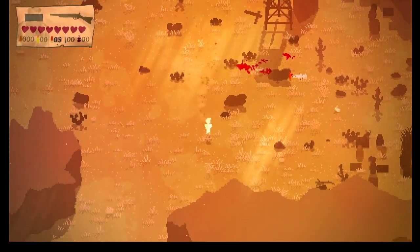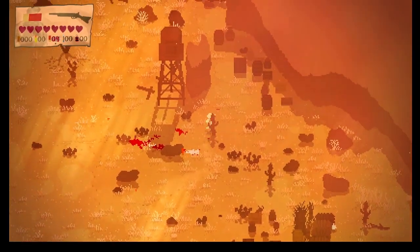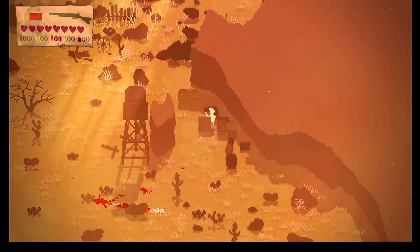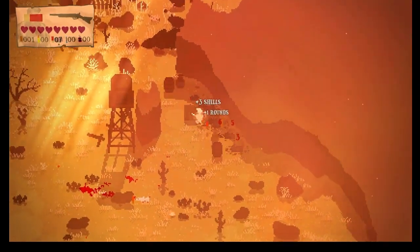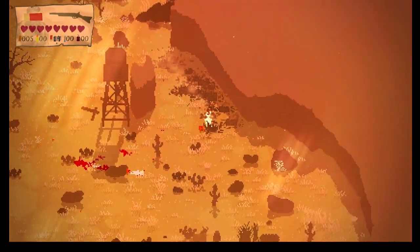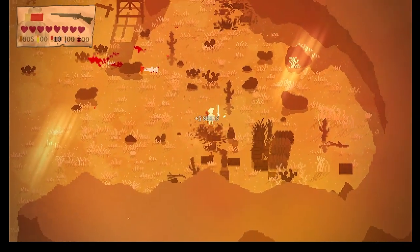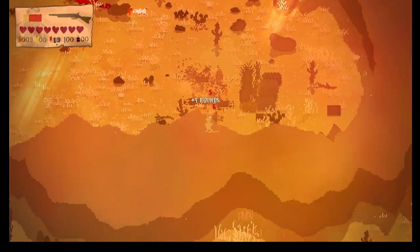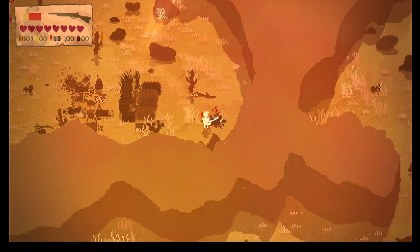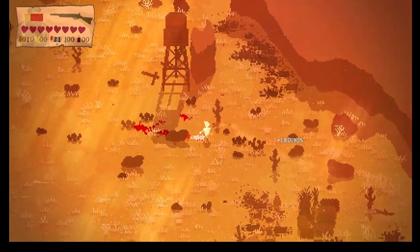Now it's a little graphic — blood-wise and stuff. Up here you can blow these boxes up. Not these boxes — they're crates — look for ammo. There's some more crates. Got a little bit of ammo there. Got some shells.